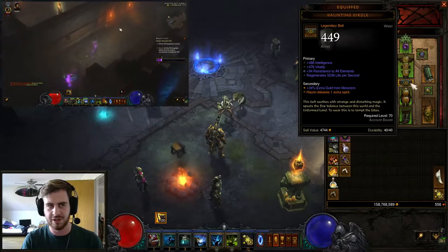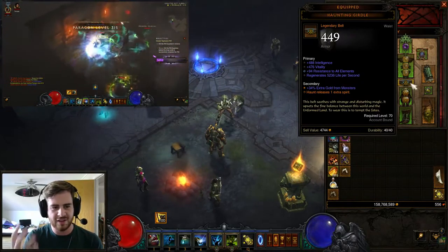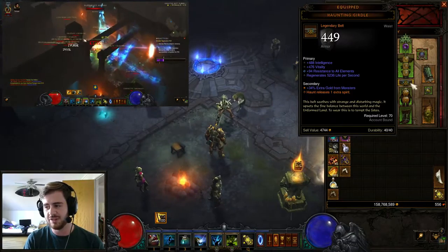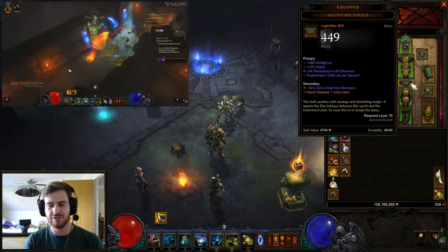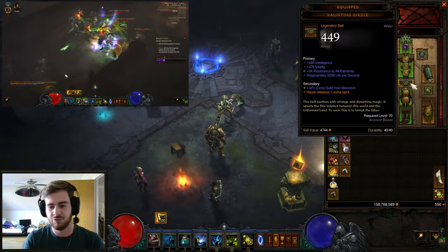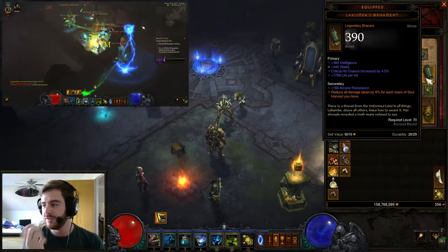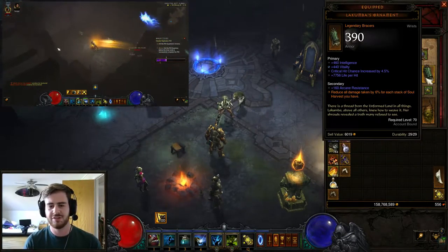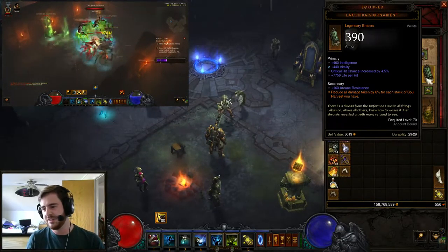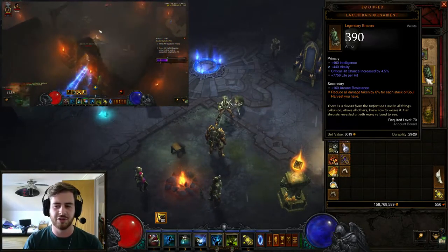Haunting Girdle is the reason why we don't use the extra spirit rune on Haunt — this item releases one extra spirit. If you chose the extra spirit rune on Haunt you'd release three spirits, but I don't really see the point since 20% extra damage on two haunting spirits is pretty decent. Also you'll be using Lakumba's Ornament bracers for toughness — when you Soul Harvest and gain stacks, you receive 6% reduced damage taken per stack.